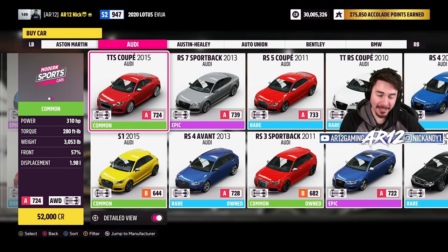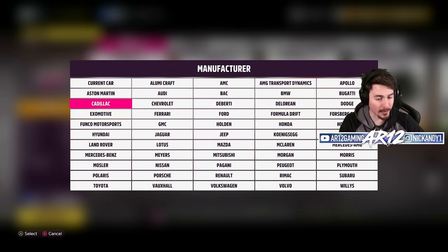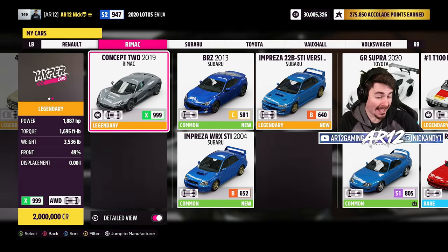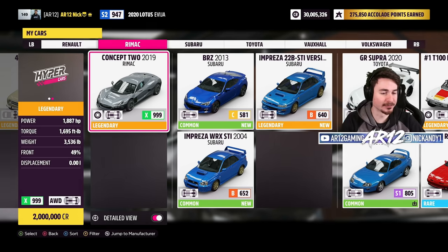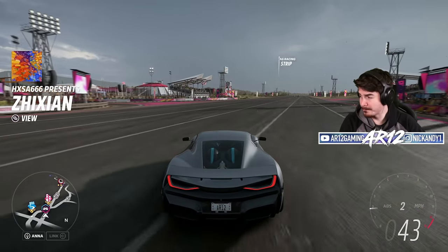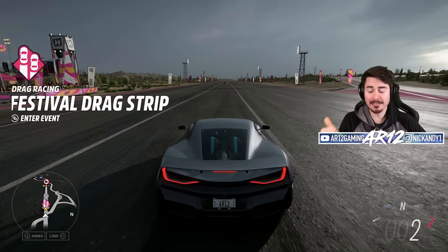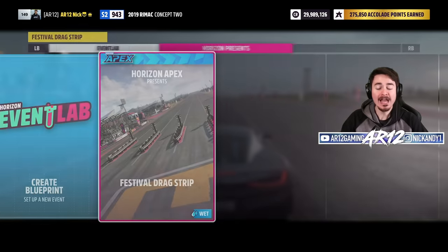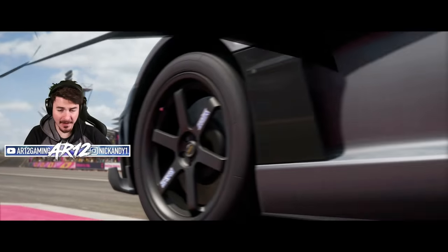Twitch chat says if we're talking about electric cars, why don't I use the Rimac? The Rimac was okay for top speed, so let's see what it can do here. It's also a near 2,000 horsepower all-electric hypercar. What's nice about the Rimac is it actually has two gears, so we're going to get a crazy launch off the line and also have the top speed from second gear. I have very high expectations for the Rimac.